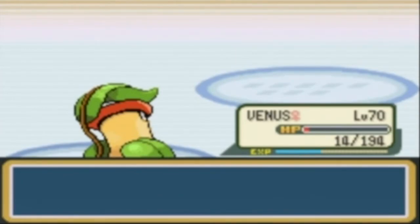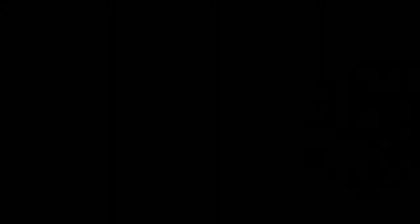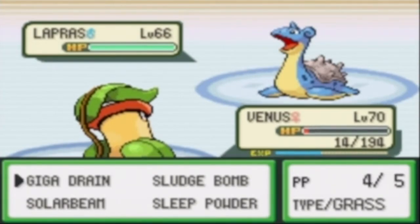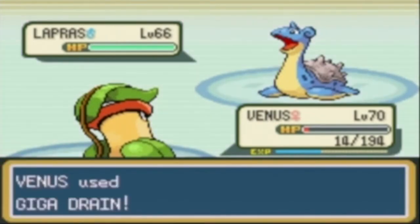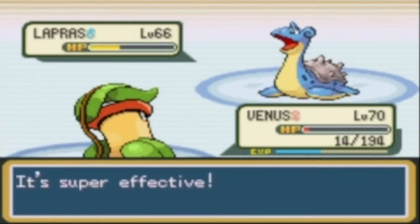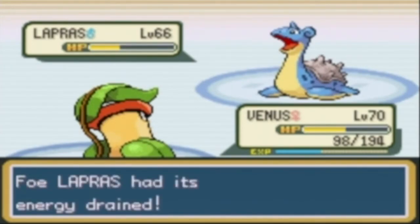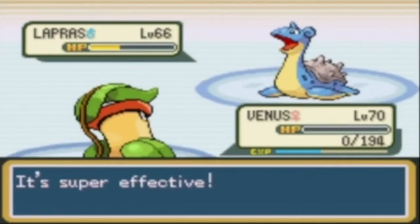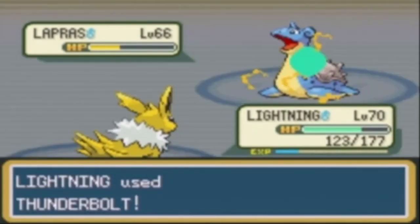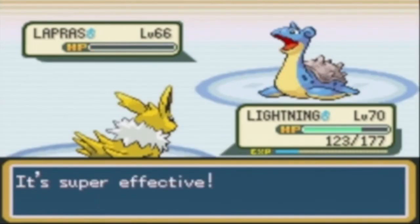We got Cloyster. Is Lapras next? Yes. I'll keep Venus in — I know it's risky. I'll use Giga Drain to regain some health, but the Ice Beam could end Venus. Venus went down. Lightning should be able to faint Lapras with Thunderbolt. If not, I'm totally stuck. Yeah, there we go — Lightning took it out.